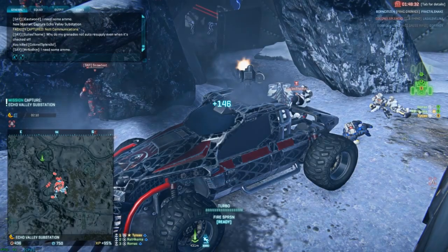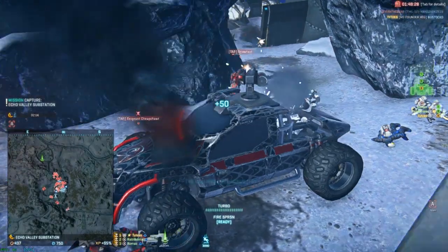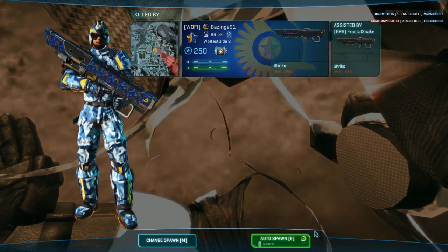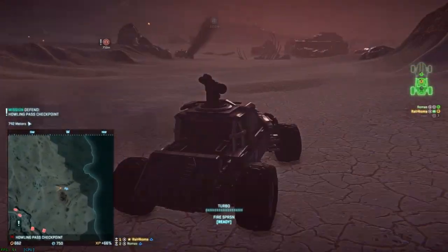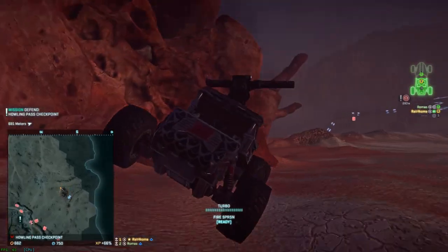Despite its varied arsenal of weapons, the Harasser is not very tough and won't stand up to punishment for very long. You can equip composite armor to give it a couple extra seconds in combat, but it's best to just avoid direct confrontation with other vehicles whenever possible. As the name implies, you should harass the enemy vehicle before making your escape. With the speed and agility of the Harasser, you can always come back in a couple of seconds from a different angle and finish them off.